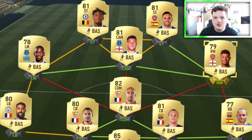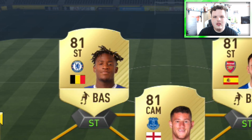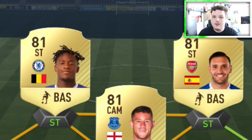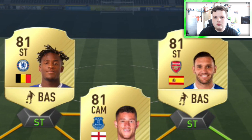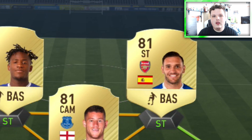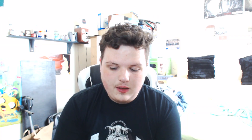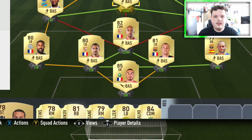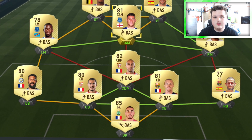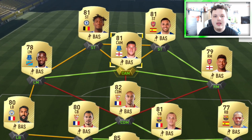We have Ross Barkley at CAM — Ross Barkley is good, Oxlade-Chamberlain is also really good — this team is great, let's put it that way. Up front we have Lucas Perez on the right and Michy Batshuayi on the left. They counteract each other well: Perez has four-star skills and passes really well, whereas Batshuayi wins headers. Perez is definitely the better striker because he scores more goals. This 4-1-2-1-2 formation seems to be back in FIFA this year and I really like it.